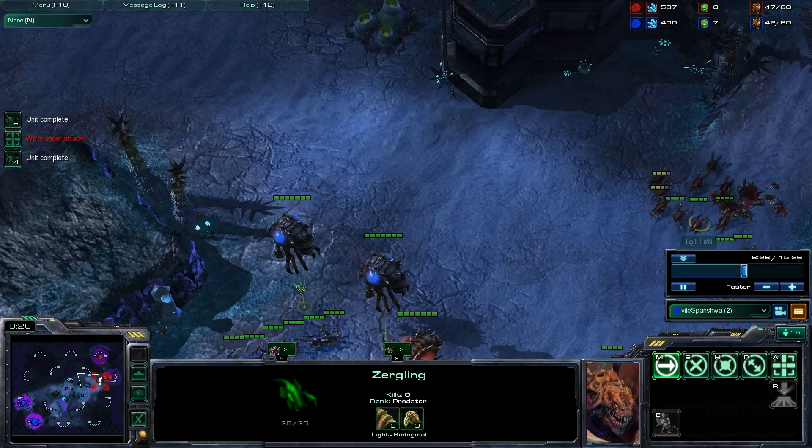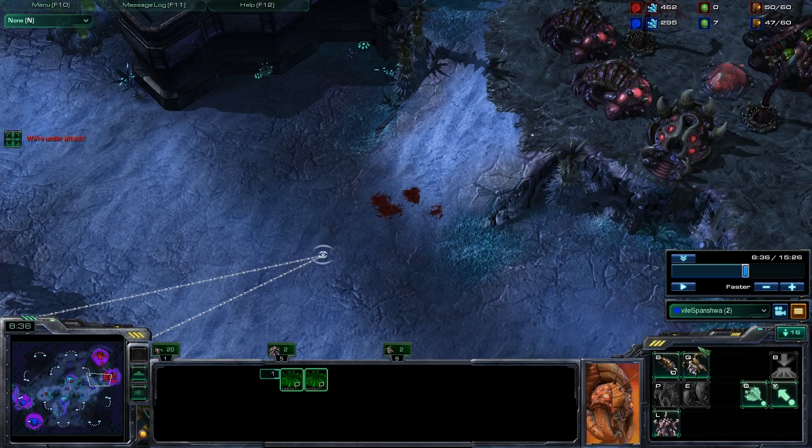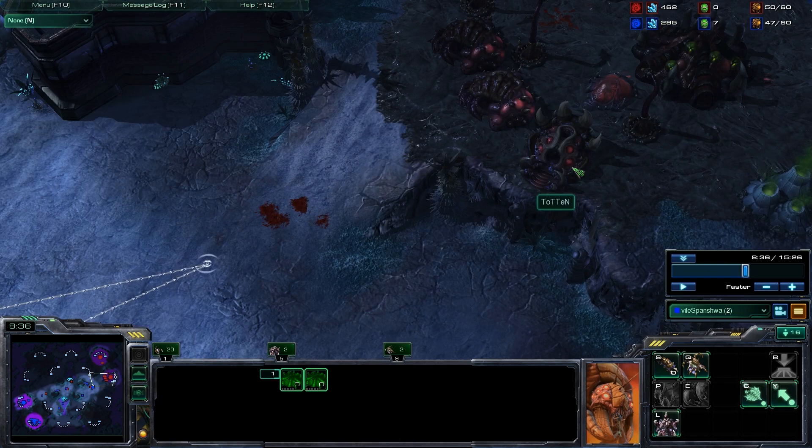I scouted earlier that he had no gases, which confirmed my suspicions that he was going Ice Fisher. He has no speed on his zerglings, so he doesn't even have gas for that. He does have a roach warren, but if you look at his vision, he actually doesn't even have the gases for it. So this is just a fake roach warren to make me think he took his gasses sooner than normal - but it also serves a double purpose by walling off with the roach warren that he's going to have to build anyway.